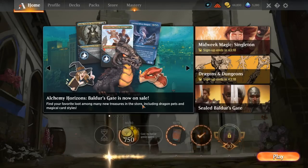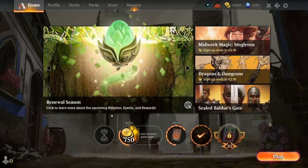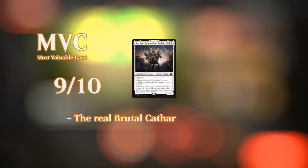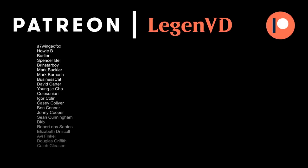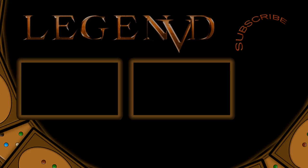We got to see our Abzan Humans deck in action — it doesn't hold any punches. If you get to curve out and top off with a Collected Company, it's pretty hard for opponents to recover. The deck has enough interaction and other utility that it's not a pure creature aggro deck; it offers some other tools as well, which is always appreciated. That's going to do it for today's gameplay. Thank you for watching, hope you enjoyed, and as always have a nice day. Thanks to all my patrons — you can become a patron yourself and decide the topic of future videos at patreon.com/legendvd.